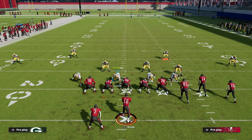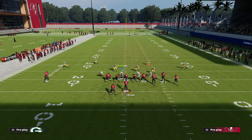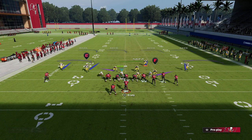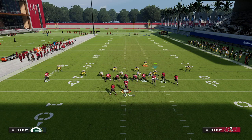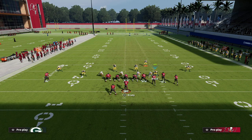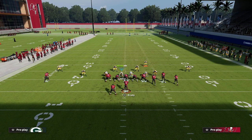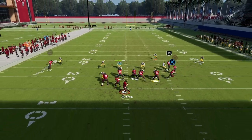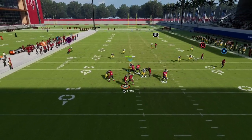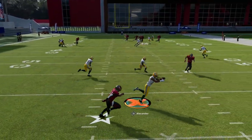I'll show it one more time. Simply show blitz, then take this guy and put him on a curl flat. This still gives you press coverage and a natural jam in the play. As you can see, this thing doesn't suck down at all — absolutely incredible defense.